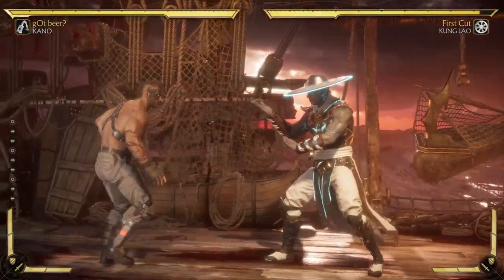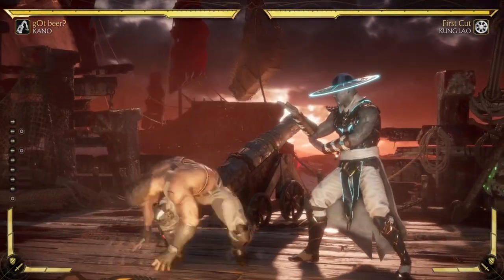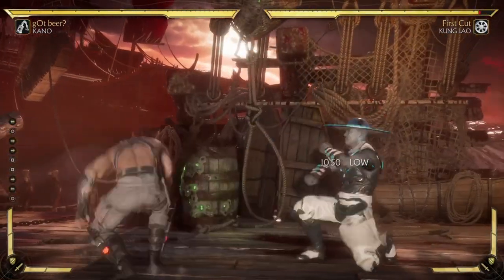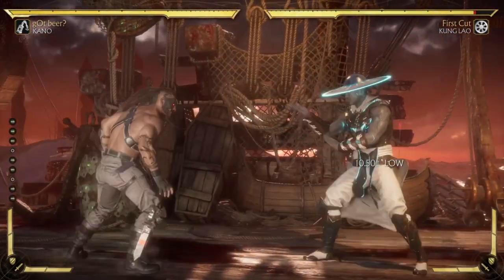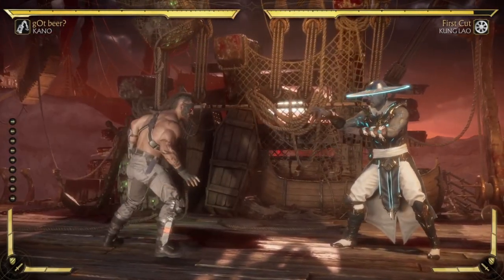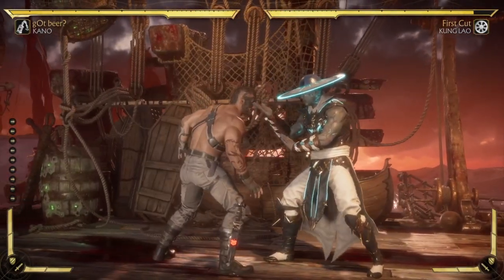Some people will try to jump you after the back four, which is not ideal. But if you've conditioned them enough — basically two or three times — you can back walk and bait the jump, because when they jump you can do your anti-air. We'll cover that later. Next we have two-two.